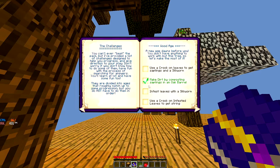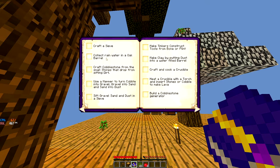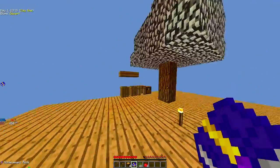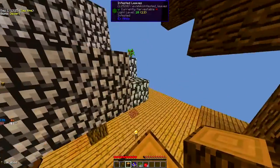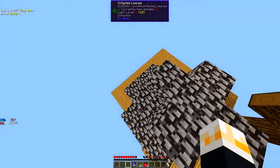Looking at the achievements book: use a crook on leaves to get saplings and worms — done. Infest leaves with silkworms — almost done. Then use the crook on infested leaves. Then we'll craft a sieve, collect rainwater, and get clay which needs a seed. I need to build up and check if the tree is fully infested — and it looks completely infested.